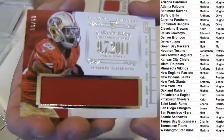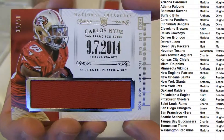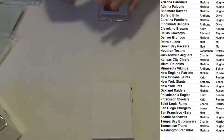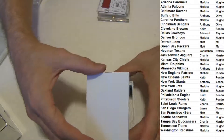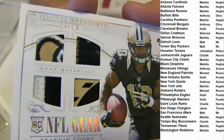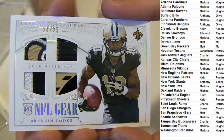Another Jumbo Jersey — Carlos Hyde, 36 of 50. Check this one out: Quad Patch, Brandon Cooks, very cool. Got some glove in there, 24 of 25. Very nice.